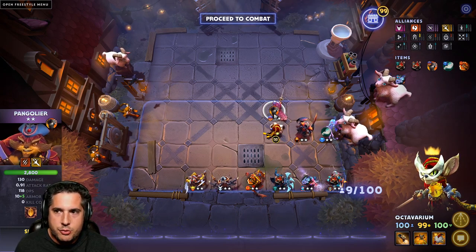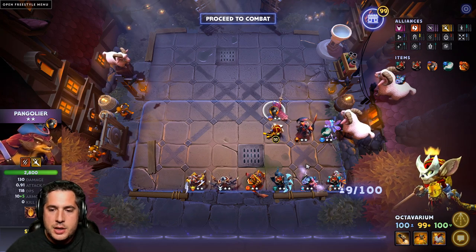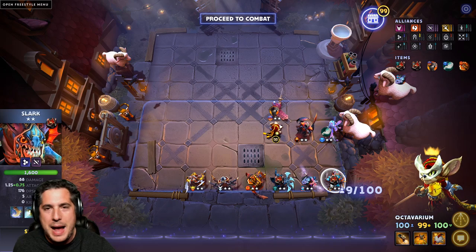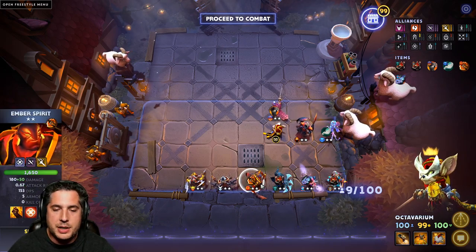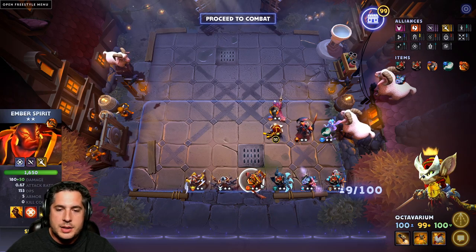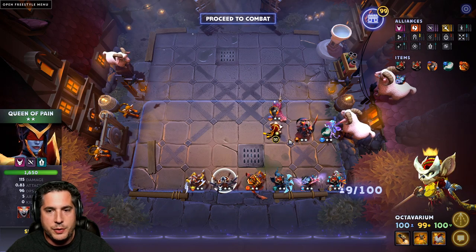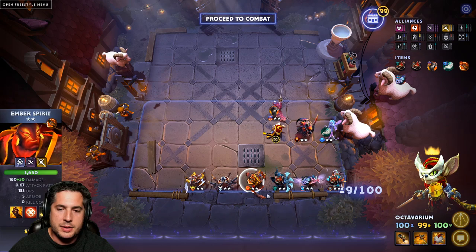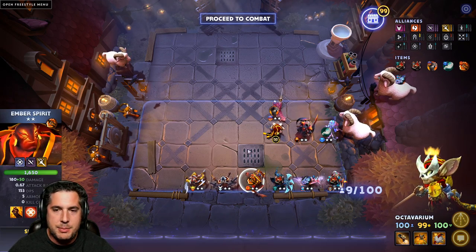You're focusing on getting the 6 Assassin first. You're hoping for the carry from Slark — hopefully you can 3-star Slark. You're taking as many Masks of Madness as you can for Slark and PA if you can. Battle Fury and Ember Spirit as well. You can also go the Restyl Circlet on Ember Spirit if you wish — if you want to throw in Eno and you have the Queen of Pain, you can get the Circlet onto Ember Spirit to amplify his Sleight of Fist damage.